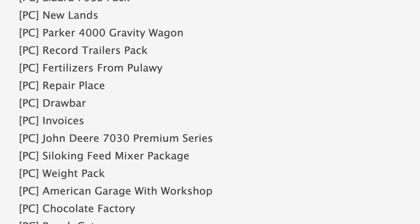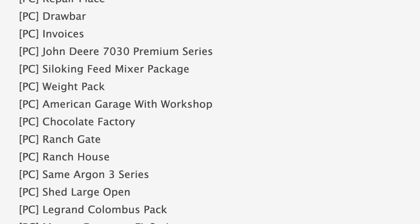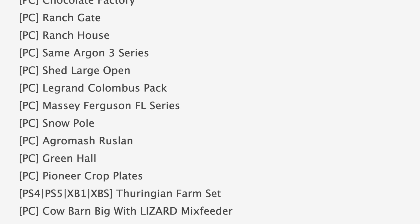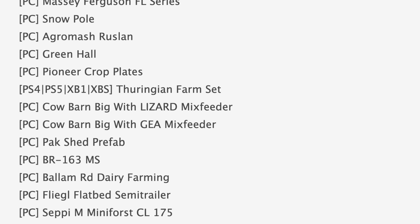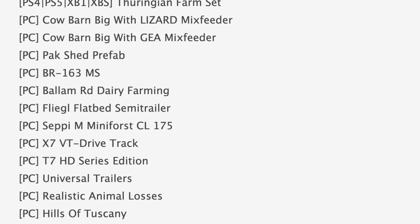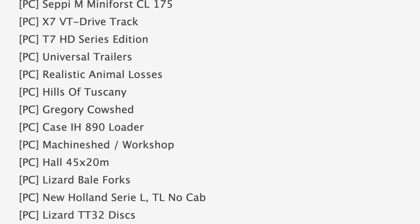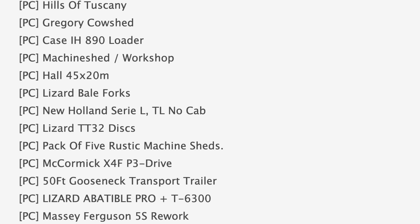Starting off with mods in testing today, we have 82 mods on the list — 51 are in stage one or PC testing and 31 are in stage two or console testing. Some notable mods in PC testing today include the Clausarian 3000 saddle track American pack, the Parker 4000 gravity wagon, the John Deere 7030 Premium Series, chocolate factory ranch house and gate, the Massey Ferguson 5S rework and FL series. Rounding out PC testing we have the X7 VT Drive track, T7 HD Series Edition, Case H890 loader, New Holland Siri LTL no cap, and the 50-foot gooseneck transport trailer.